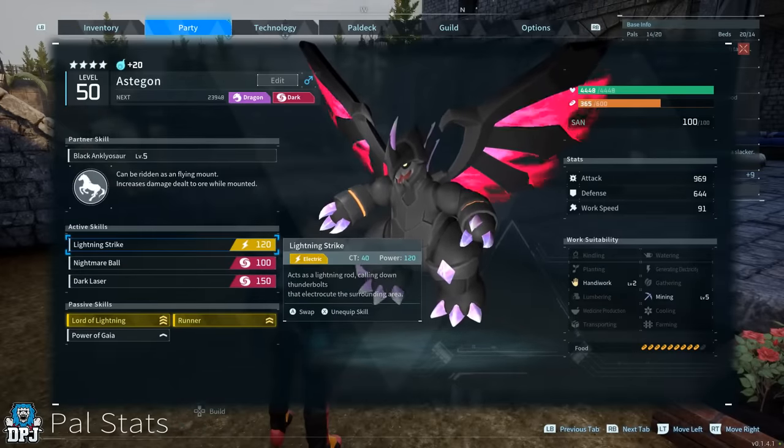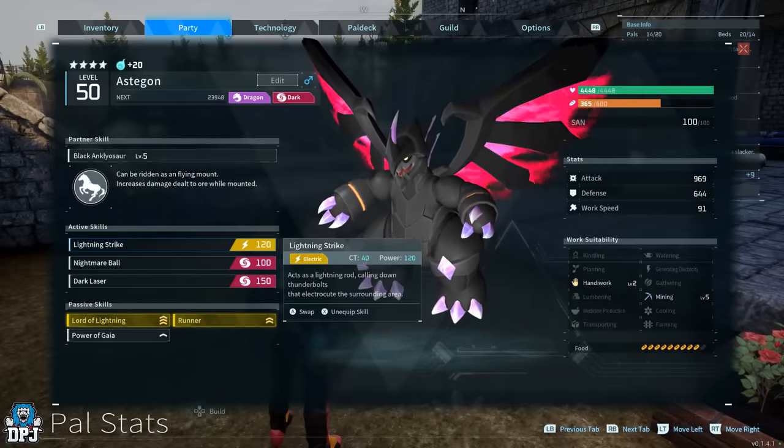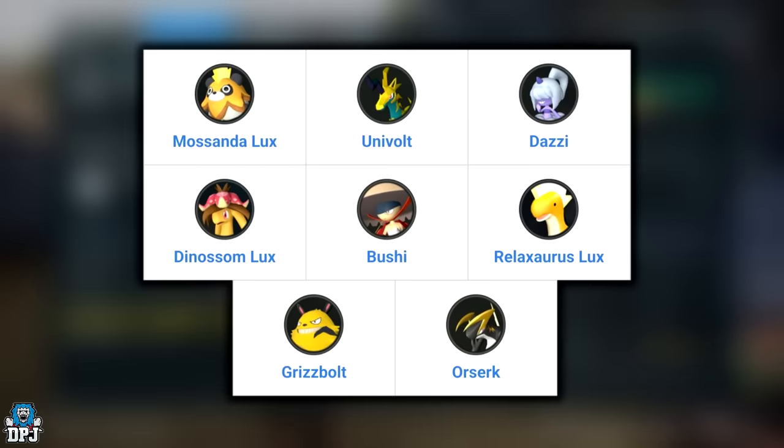The skill is called Lightning Strike. While this skill is exclusive to pals like Mossanda Lux, Univolt, Dazzy, Dinossom Lux, Bushie, Relaxosaurus Lux, Grizzbolt, and Ozark — the problem is none of these pals have that mining work suitability stat, so you can't use them for this.